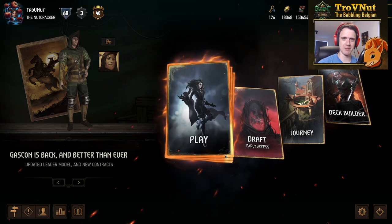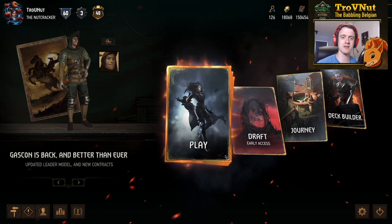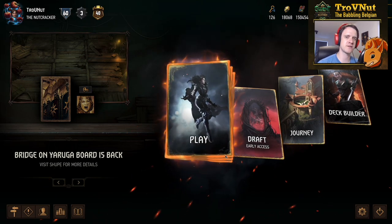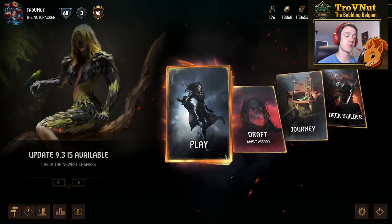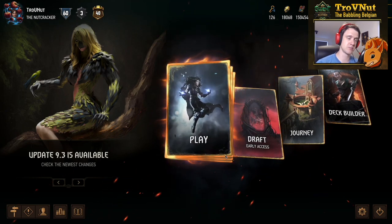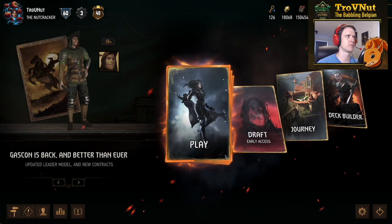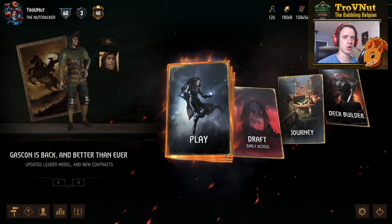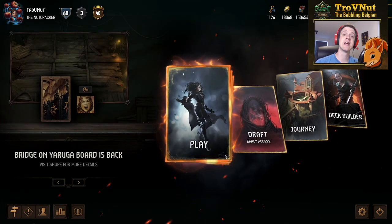Hey, what's up everybody? My name is Trofjan at the Babbling Belgian, and welcome back to the Gwent HD show where we talk about interesting decks to play around with. Last time we went to the purely meta deck, but today we're going to look into what is arguably the weakest faction at this moment, Northern Realms, the blue faction in the game. We're going to specifically be looking at some of the new cards introduced last month, mainly Tissaia de Vries and Charbonneau. We'll talk about her in a minute — she's my avatar at the moment. So we're going to be working with a lot of mages and we're going to be looking at the Patience archetype as well. Let's head into the deck builder.